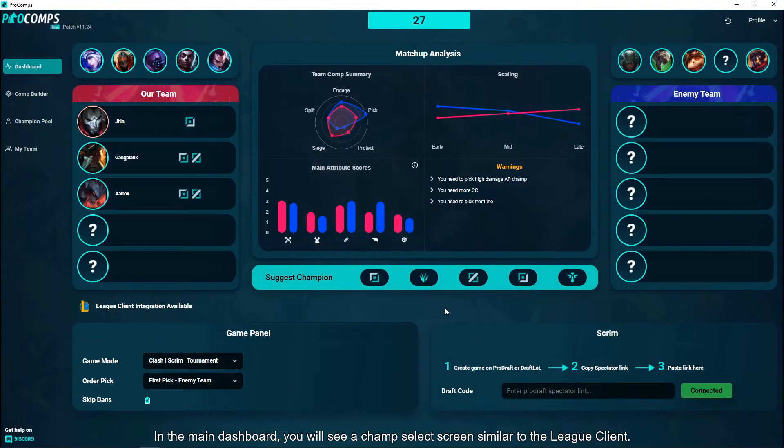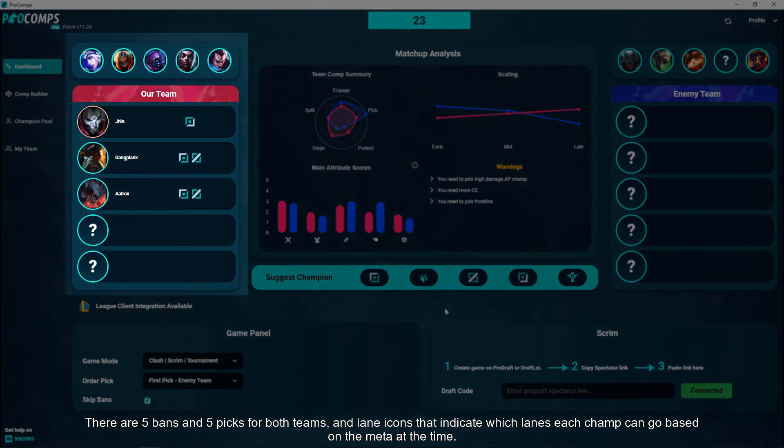In the main dashboard, you will see a champ select screen similar to the League client. There are 5 bans and 5 picks for both teams, and lane icons that indicate which lanes each champ can go based on the meta at the time.